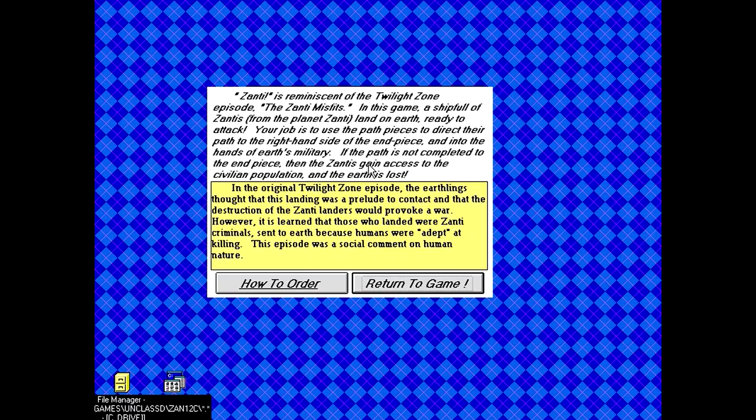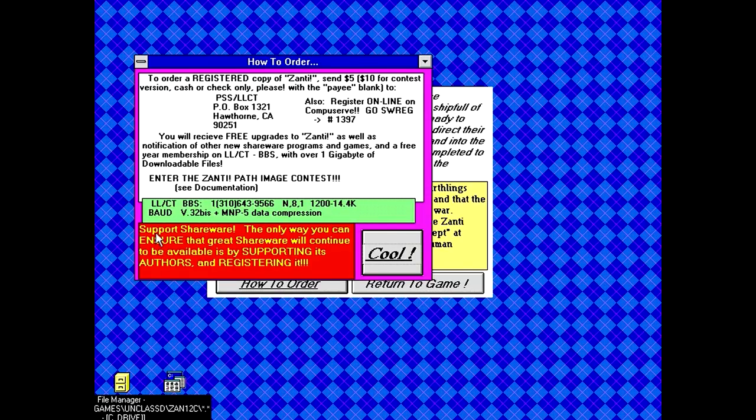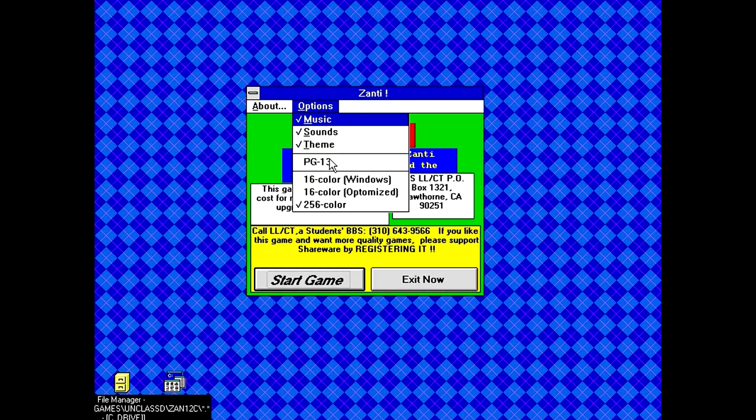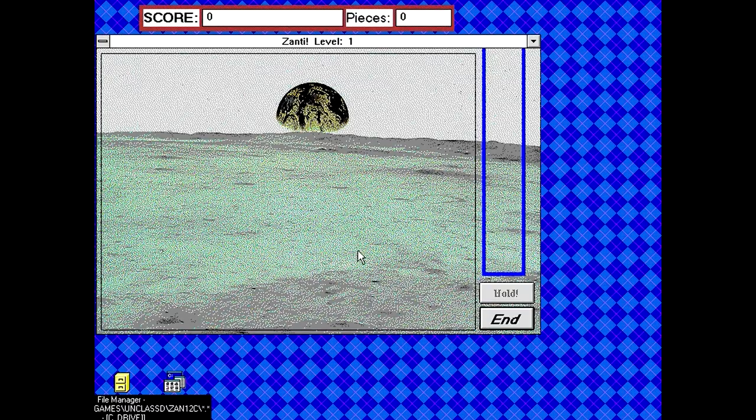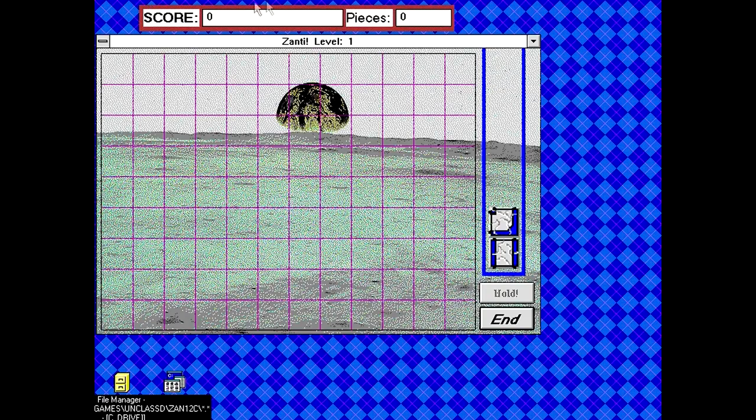It sounds like we took an episode of the Twilight Zone and ended up with a Pipe Dream game. In the options menu there's a PG-13 option, which is interesting, as well as 16-color and 256-color options. I'll leave PG-13 off for the moment. So we've got a score display, a lot of beeps — yeah, this is Pipe Dream.